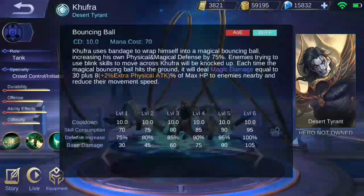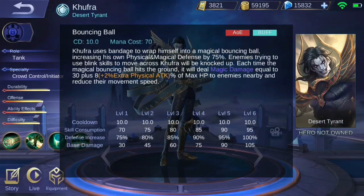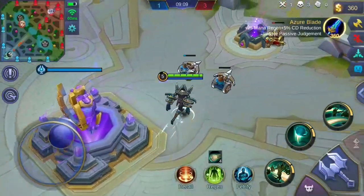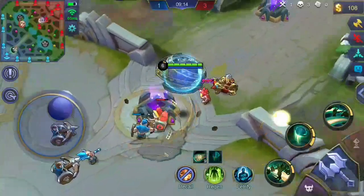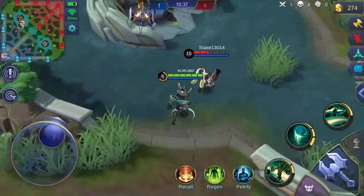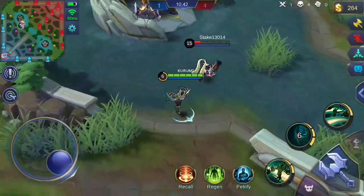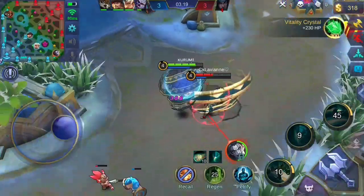His second skill, Bouncing Ball, lets Kufra wrap himself with his bandage and turn into a magical ball. His physical and magical defense is increased, and Kufra can move during this state. He bounces for up to 3 times, and each time he hits the ground by bouncing, he deals magic damage equal to a percentage of his max health to nearby enemies, with the percentage count dependent on his physical attack. Enemies hit will have their move speed reduced.